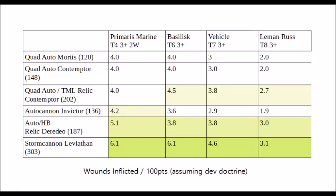Here are our autocannon dreadnought contenders, and the average damage output we'll expect from 100 points of that unit against a few different targets. We're assuming Devastator Doctrine for the comparison, and we're going to have them taking aim at a Primaris Space Marine, a typical two-wound target, then a light vehicle such as a Guard Basilisk, a medium vehicle such as a Space Marine Rhino, and a heavy vehicle such as a Guard Leman Russ. Our contenders include a Quad Autocannon Mortis dreadnought armed with four autocannons from the Forge World Adeptus Astartes Index, and the same loadout on a Contemptor Mortis dreadnought, who has the advantage of hitting on twos, 10 wounds, and a 5+ invulnerable save.